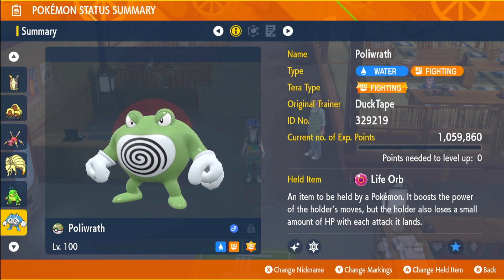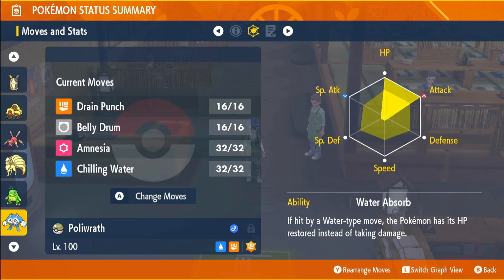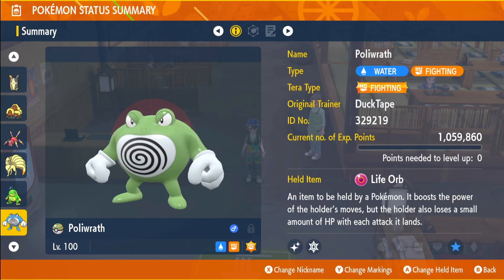Last but not least, we have Poliwrath — another very strong Pokémon. Fighting-type Tera, held item Life Orb to increase its strength even more, EVs in HP and Attack, Adamant nature, max IVs in everything except Special Attack, the ability Water Absorb, and moves Drain Punch, Belly Drum, Amnesia, and Chilling Water.